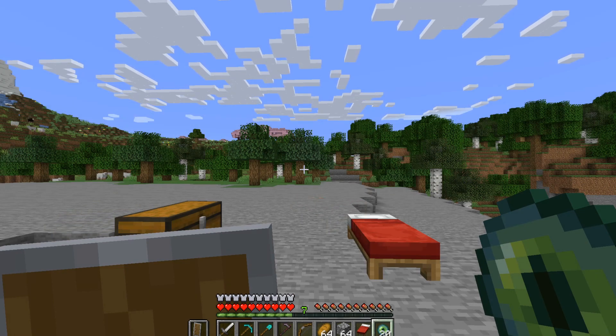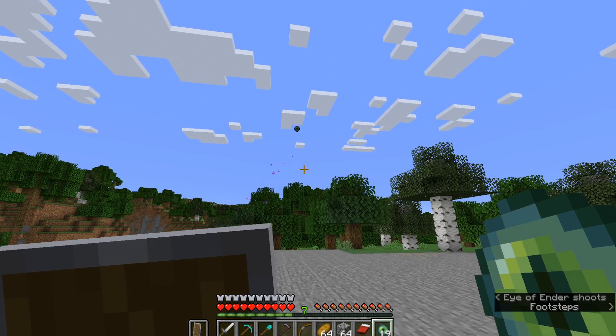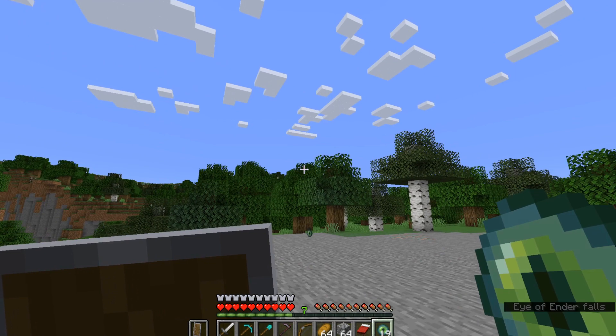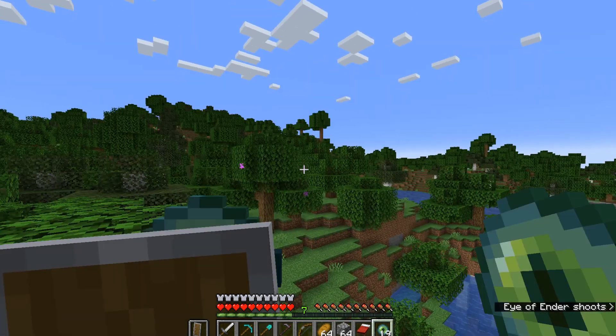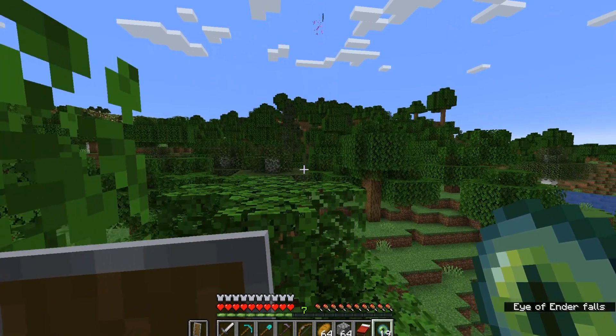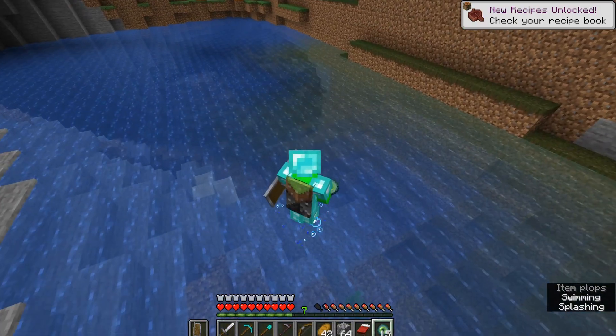To figure out where a stronghold is, you have to right-click like this, and as you can see the eye of ender is pointing that direction. You have to follow that direction until something special happens — and what I mean by something special is when the eye of ender goes in a downward direction, it means the stronghold is right there. Now I know where the stronghold is.